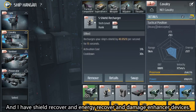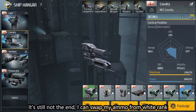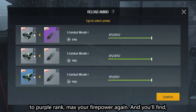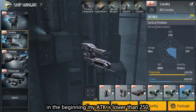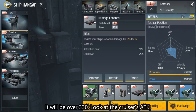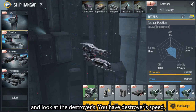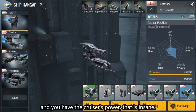I also have shield recover, energy recover, and damage enhancer devices. I can swap my ammo from white rank to purple rank to max my firepower again. In the beginning, my ATK was lower than 250. Now it's over 300, and if we activate the damage enhancer in battle, it will be over 330. Look at the cruiser's ATK and compare it to the destroyer's — you have a destroyer's speed with a cruiser's power. That is insane.